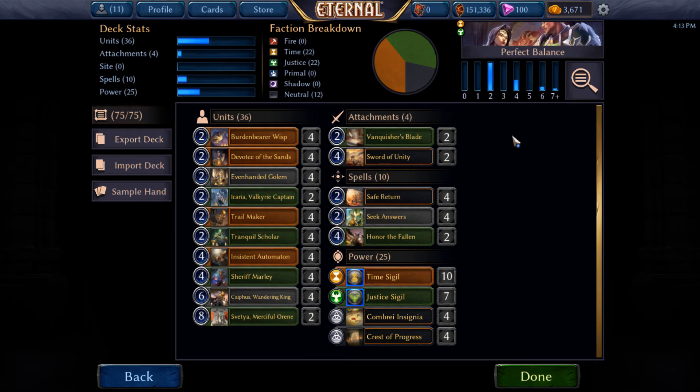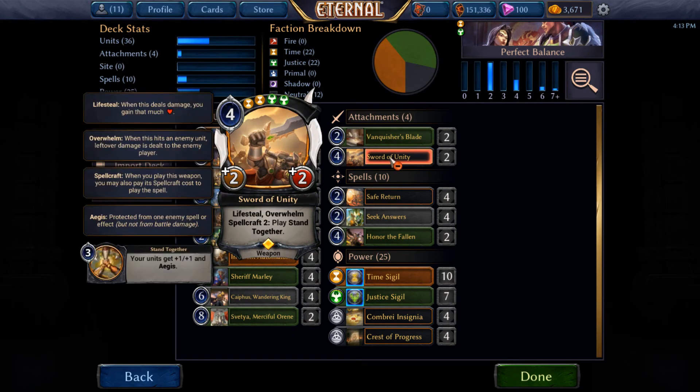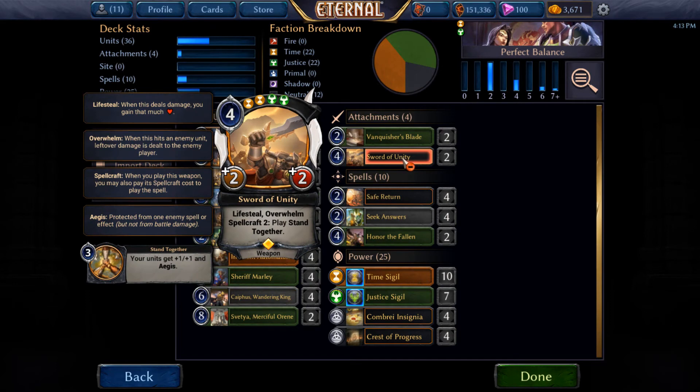We have a couple of attachments to try and deal with opposing problems. We do it through two different ways: we have Vanquisher's Blade, so we can play Vanquish and just kill various things. But we're also going to try, instead of bothering to kill things or return them, to just use Sword of Unity and overwhelm our opponents. We're just going to try and make something big and nasty — Kyphos — and give it Lifesteal and Overwhelm, maybe give it Aegis with Stand Together, and then we won't have to worry about what our opponent's doing. We'll just be able to race through any kind of problems and overwhelm them with value.